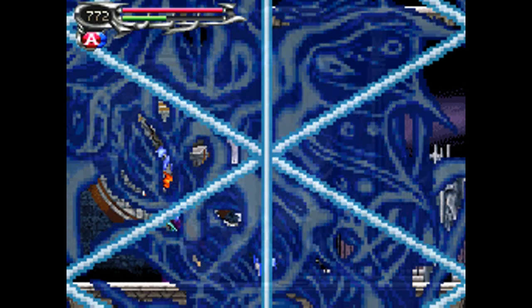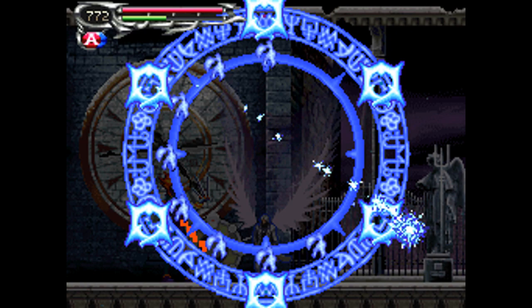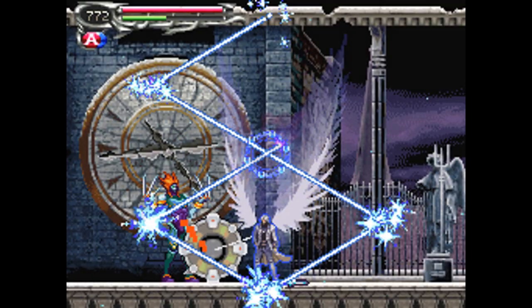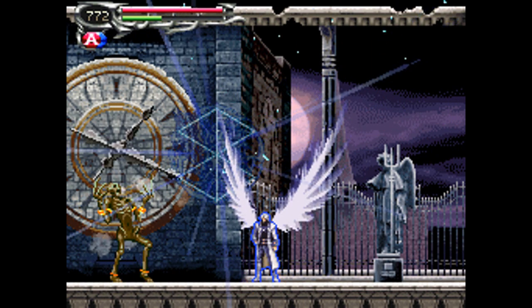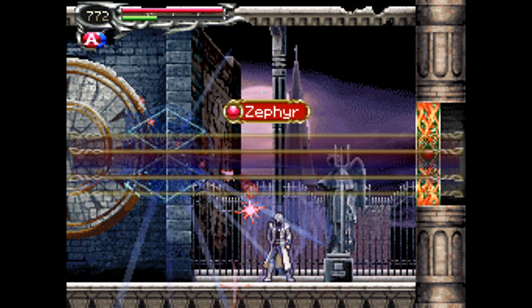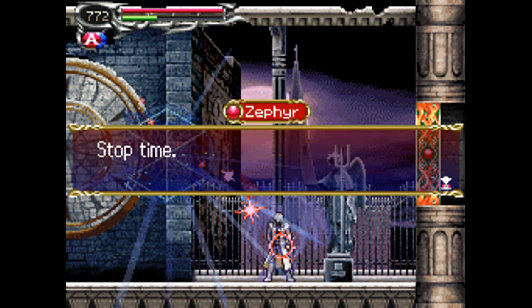I screwed up. There we go. As you can see, I'm doing like 150 to 250 damage each hit on Zephyr, abusing the Flying Humanoid. There are other good strategies, but that's how to do it quickly.